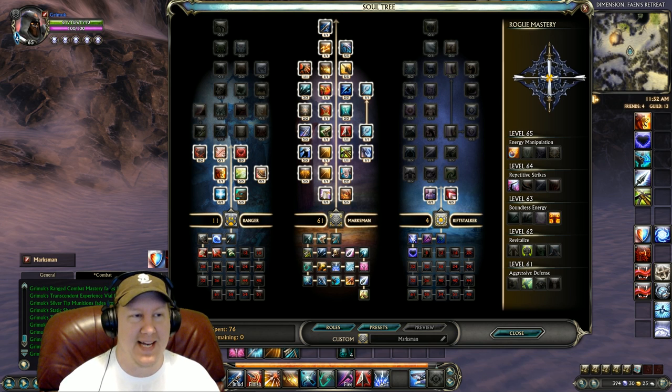So we're going with the exact same thing that we did before, which is 61 Marksman, 11 Ranger, and 4 Riftstalker. Now if you're one of those people that just wants a little more damage and doesn't care if a Warrior gets on you or something like that, then you may go with Nightblade as your 4-point soul. But that's completely up to you. I like to have Shadow Shift, a little more endurance, be a little more tanky. Because if a stealther pops out on me or I start to get targeted, I do not like to die really fast. So Riftstalker is what I like.